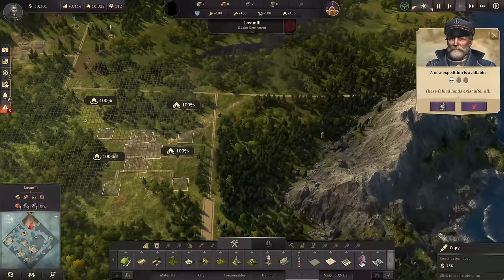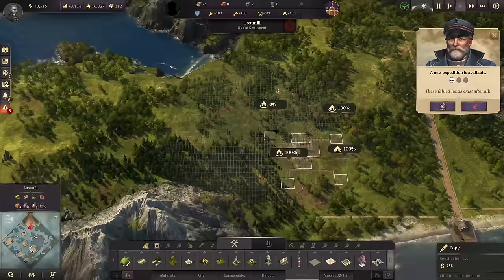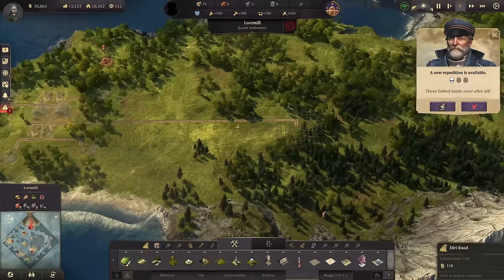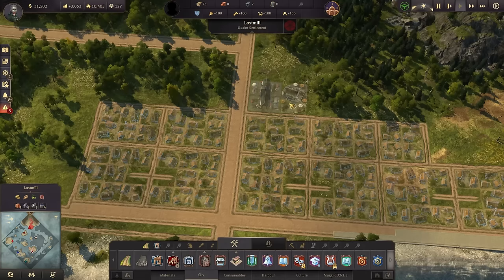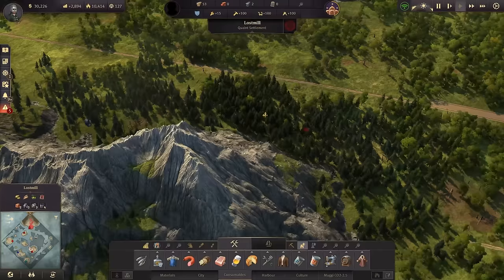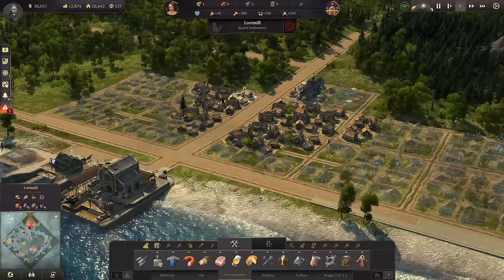I would like to have my timber production, so we can basically just copy the one we have already and put it over to the other side, somewhere close to the mountain area where we have plenty of space. We get a nice 100% effectiveness out of that. The road continues all the way to the city itself. A marketplace and a pub round it all up, and we should also look out for fisheries down in the harbor area. Let's build the fisheries, the timber production, and the marketplace - Lost Mill is now growing into a smaller village.